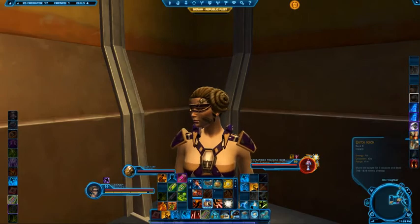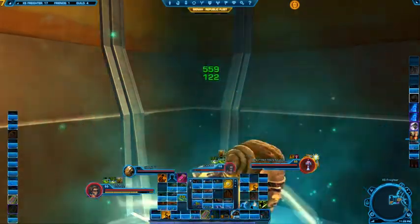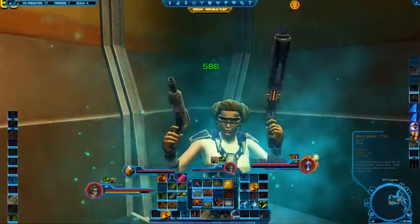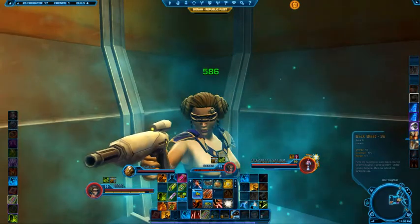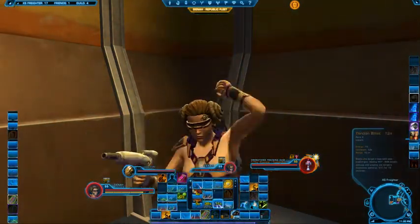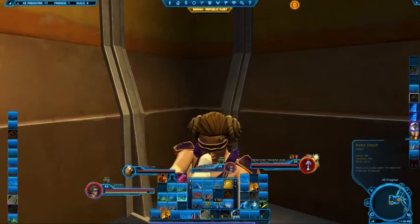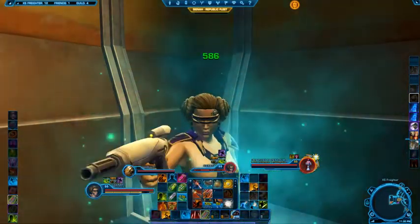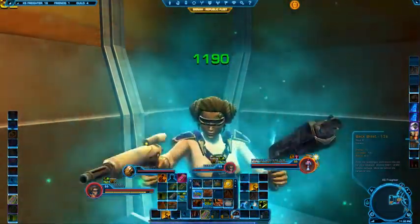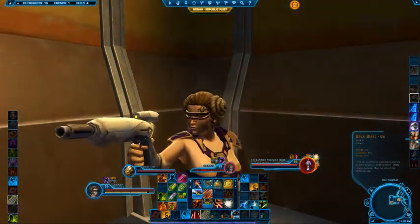Once I start throwing off multiple skills, I'm going to know exactly where I stand at any given moment. I see that I have one second left on my Blaster, seven seconds left on my Backblast, eleven seconds left on my Tendon Blast, and my Koto Cloud is ready to use again. I find this very helpful in managing multiple skills, especially when I'm trying to do a combination of healing and DPSing.